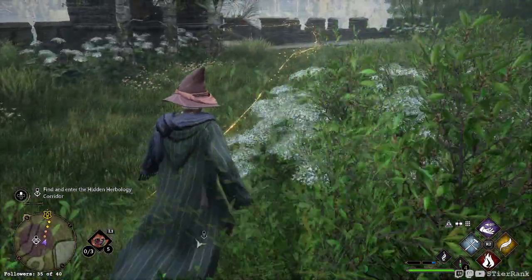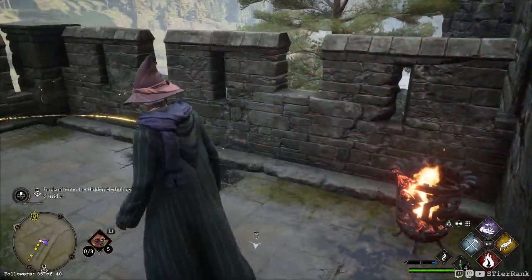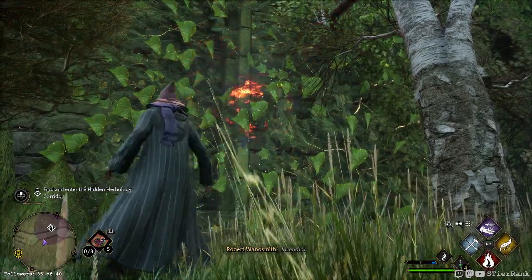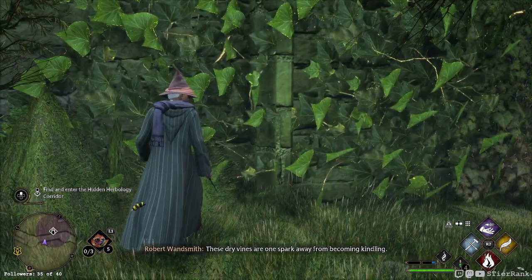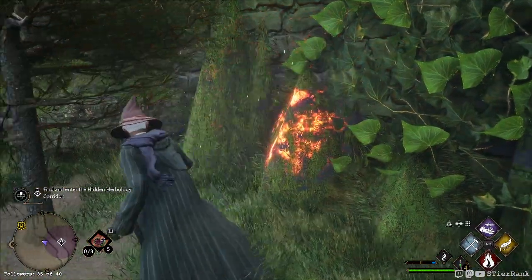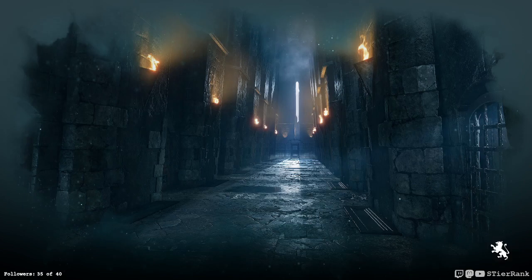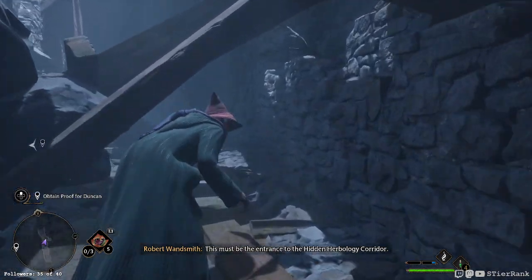Let's see what's over here. I think we'll try to complete this quest if it doesn't take too terribly long — and if it looks like it's going to be a massive dungeon, maybe we'll save it for next time. It does look like a dungeon. This must be the entrance to the hidden herbology corridor. We'll go ahead and do it. Devil's Snare — it seems to thrive in darkness. Perhaps it doesn't care for light — so that sounds like a job for Lumos.